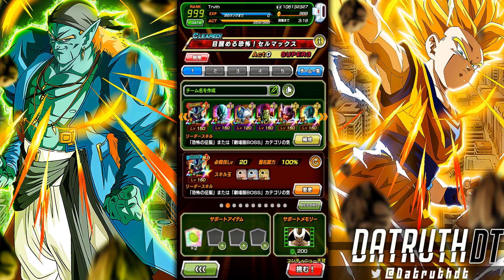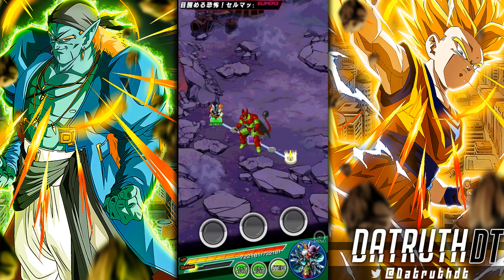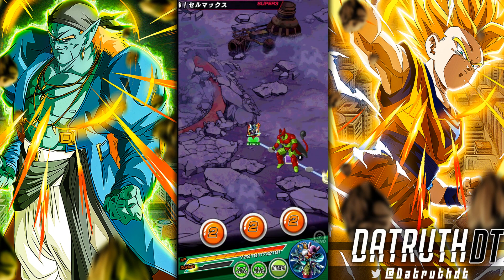I've already gotten a no-item run with Final Form Cooler's team on Cell Max — that was before the nerf where the categories didn't do the extra damage. I'm bringing the Wicked Bloodline support memory to buff those characters: the Metal Coolers, Final Form Coolers, and so on. Bojack is in the second rotation.